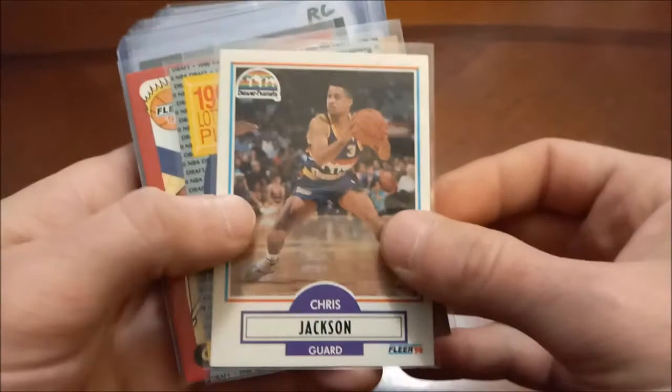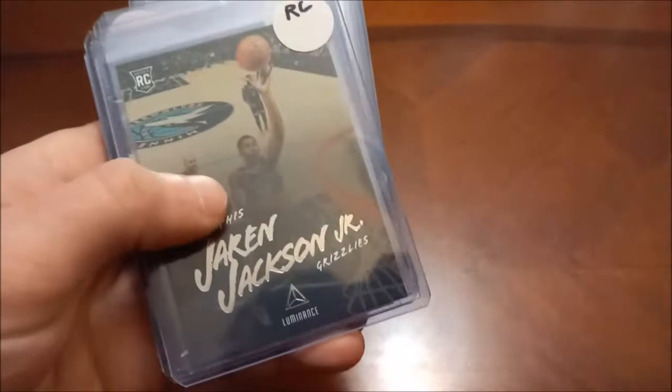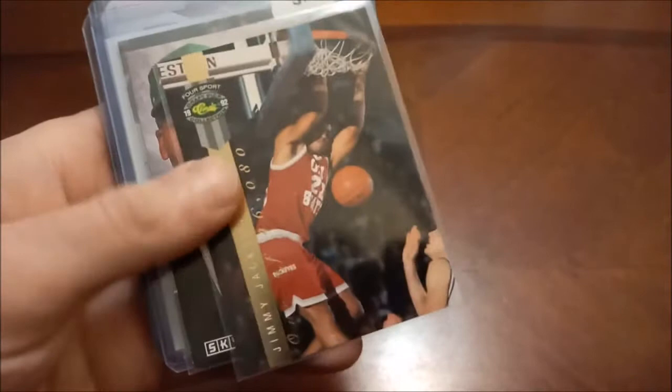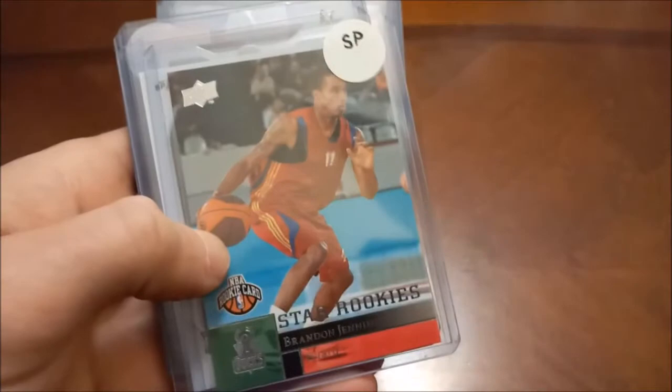Moving on to the J's. Here's Chris Jackson, also known as Mahmoud Abdul-Rauf — a bunch of his rookies. Jaren Jackson Jr. — that says Luminance, that's out of Chronicles, same as the Playoff one. Jimmy Jackson out of 46,080 — 92 Classic Four Sport, there's his insert Draft Picks, out of 92-93 Skybox. Brandon Jennings short print. Keldon Johnson — there's his Prizm.